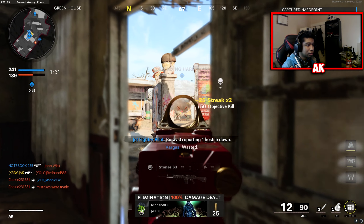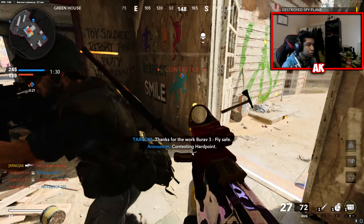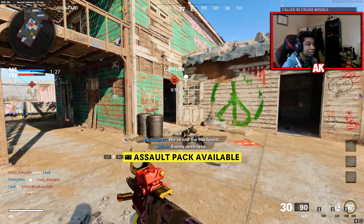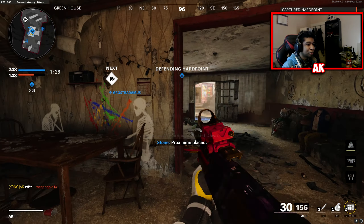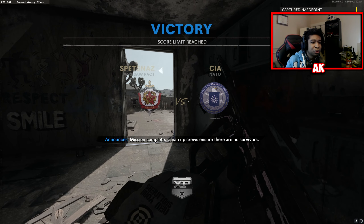Let's put it away here, teammates. They're going to try to wrap around us. My teammates are next level stupid. Let's just put it away — three points off. And there we go. 11,421.